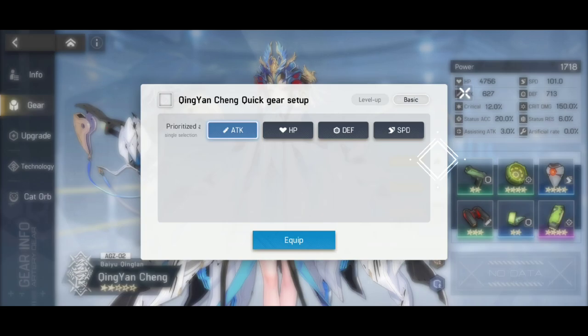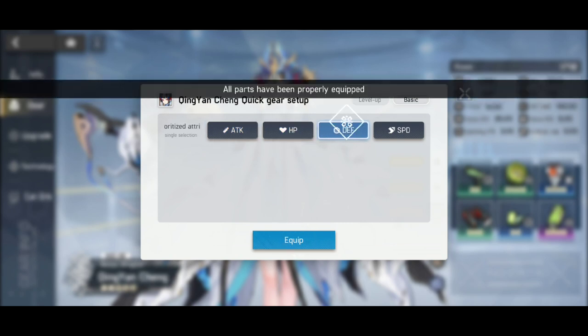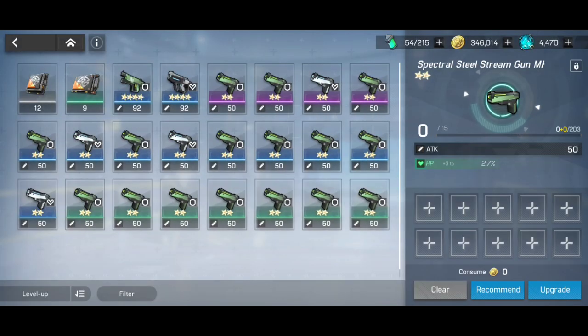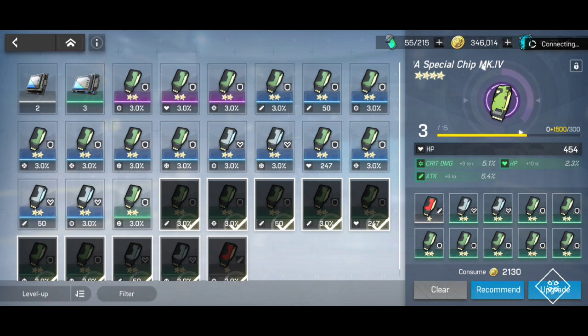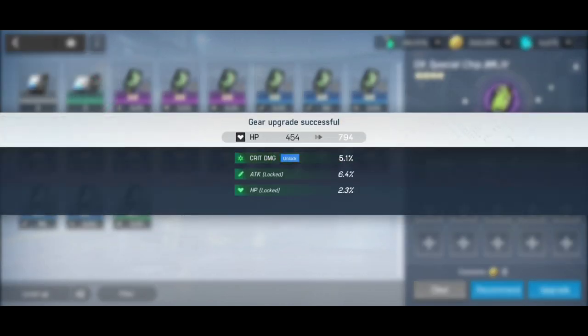You're also going to be able to gear those heroes up — just hit equip and they're going to place the best gear on your main hero. You can also upgrade that specific item to increase the stats. Hit upgrade, hit recommend, and upgrade it. You're going to level it up and complete different kinds of daily tasks.